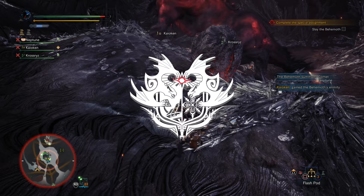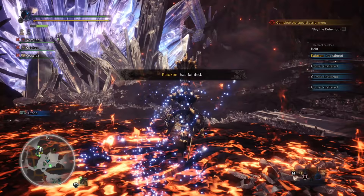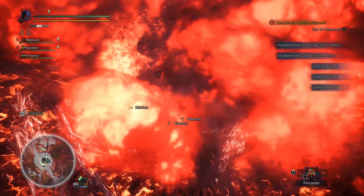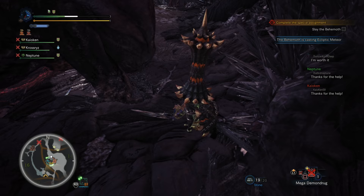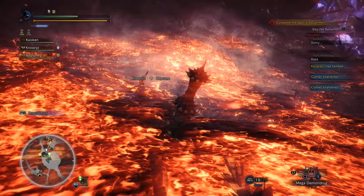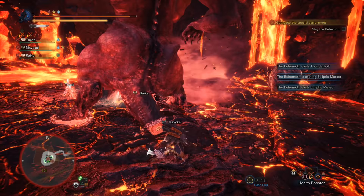The Behemoth's final spell is the Ecliptic Meteor — a guaranteed one-hit KO. While he is casting it, you are unable to use any items, so you cannot use a farcaster. You cannot escape. This attack cannot be blocked even with Guard Up. It cannot be avoided with a panic dive or any form of evasion, and it is not even avoidable with the Temporal Mantle itself. The Ecliptic Meteor is summoned before he moves from the second to the third area, the third to the fourth area, and right before he dies. The only way to survive is to have a comet between you and the meteor's landing site.